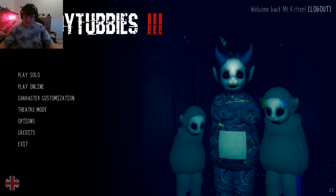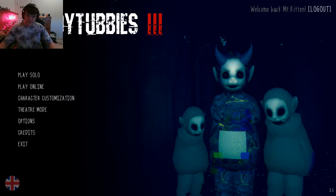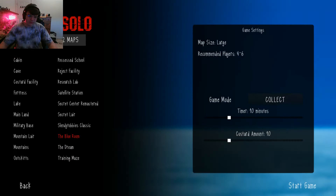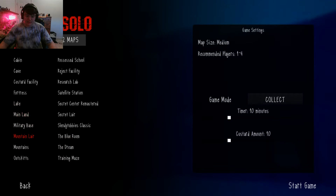Slendytubbies 3 got a new update — it says version 2.5, and it comes with some new maps. We have the Blue Room, which originally was only for admins but now it's here for everyone, and the new Mountain Lair — it's a part of the mountains, I believe. I've actually played it. Why don't we get through it? Maybe 10 minutes is gonna be enough. Map size is medium, so it's not too bad. Alright, let's start game.